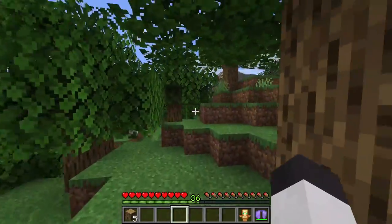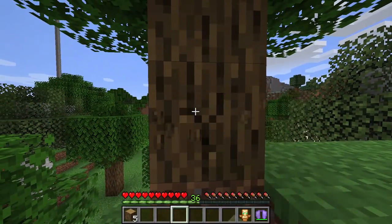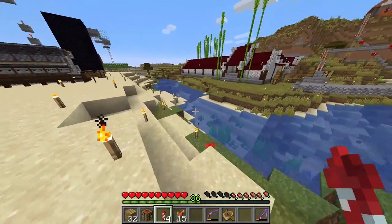Minecraft is a game set in a world that's pretty similar to Earth, and because of this it's always walked a fine line between realism and abstraction, turning real world concepts into functional gameplay mechanics. But what about the opposite?